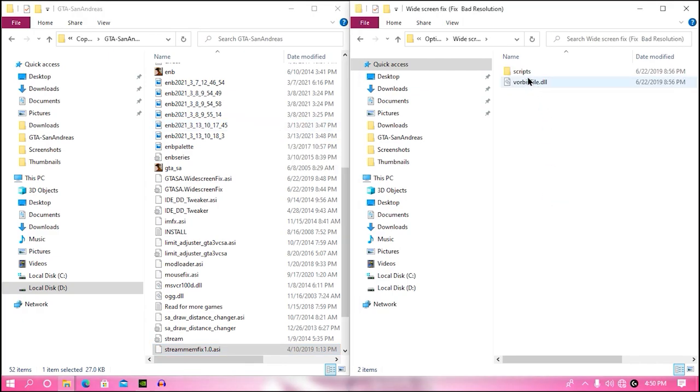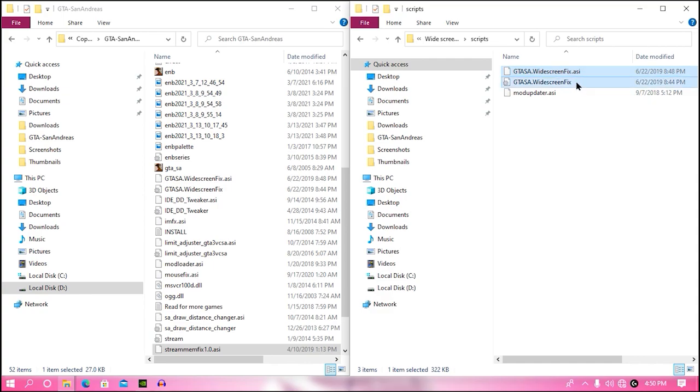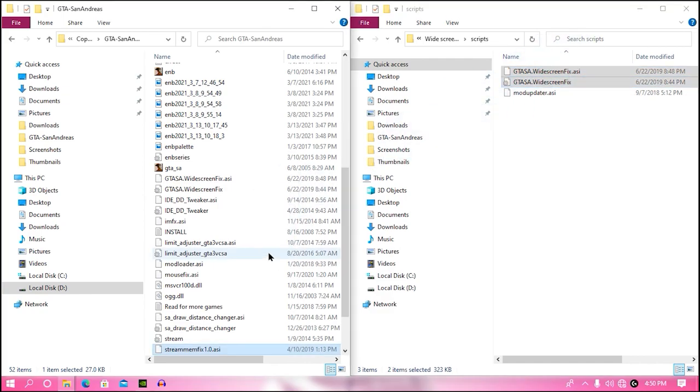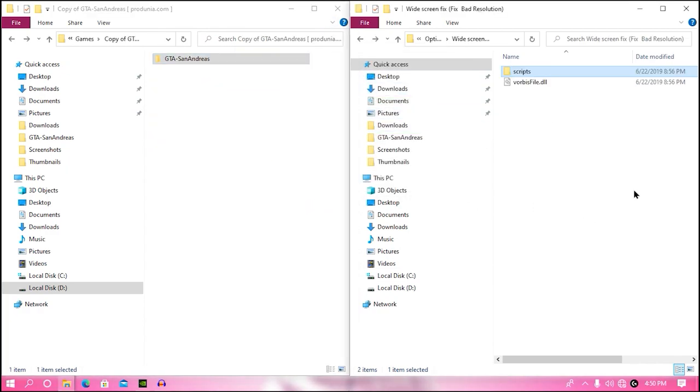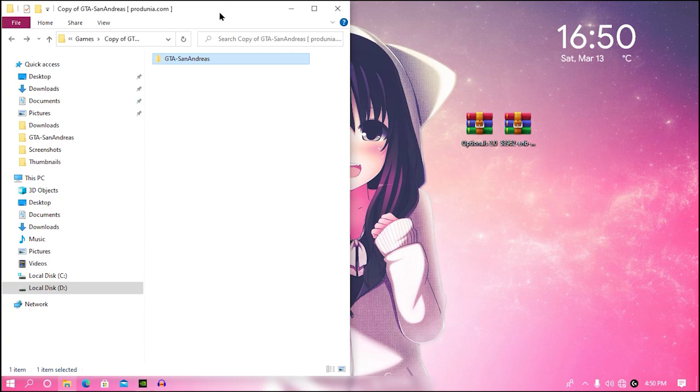Go back and open the widescreen fix folder. Open the scripts folder and drag and drop widescreen_fix.asi and widescreen_fix.ini into your game directory. Hit replace if prompted. We have now successfully completed the optional folder setup.